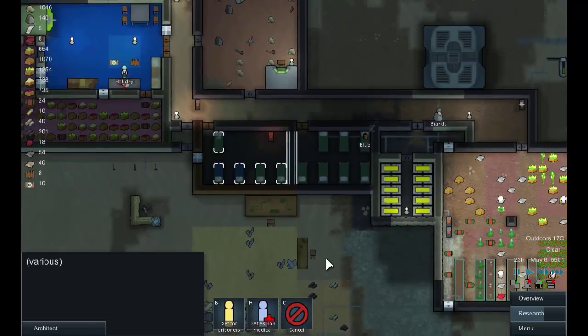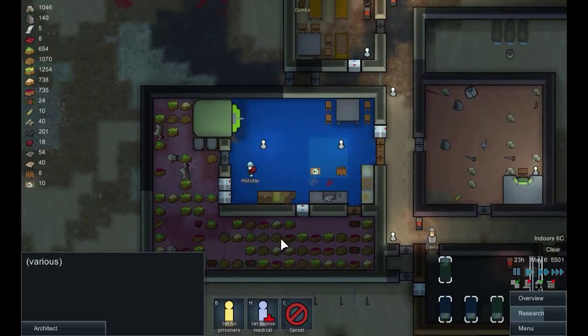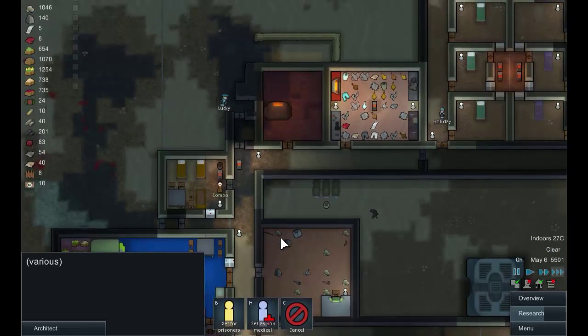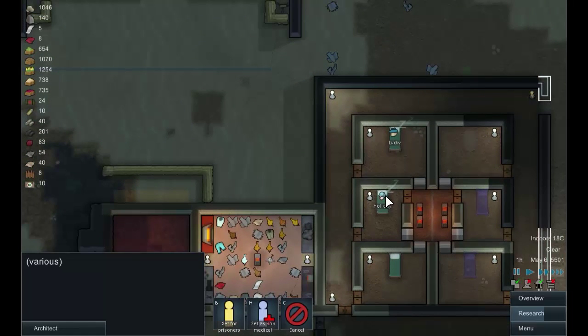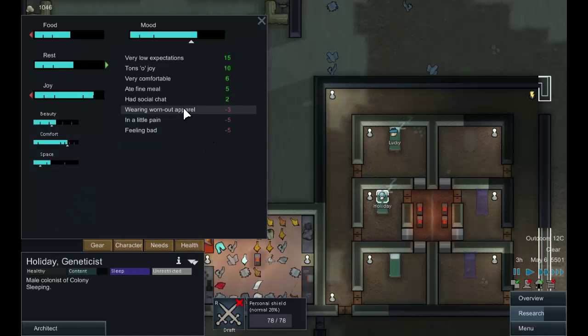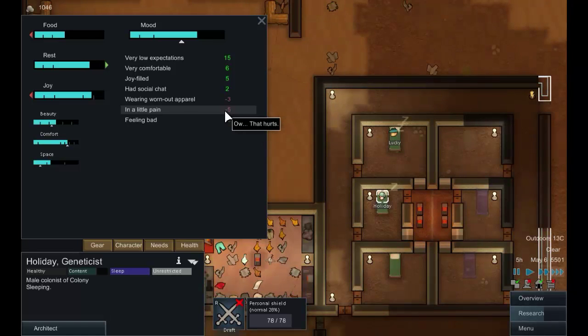There we go. There's a holiday butchering meat. Lucky sleeps in his new bed. What does Holiday think of his room? He's very happy with his little room. He's feeling a bit of pain and wearing worn out equipment, but he's very comfortable and that's the important thing. That seems to be cheering them up a little bit, which is excellent.